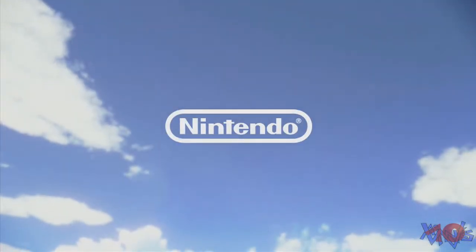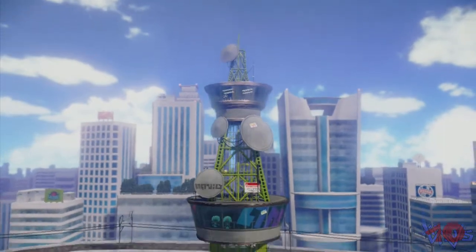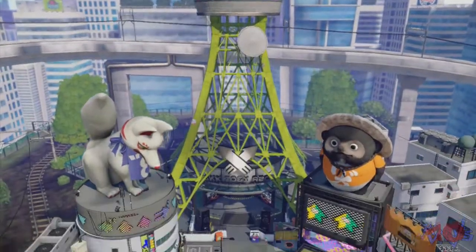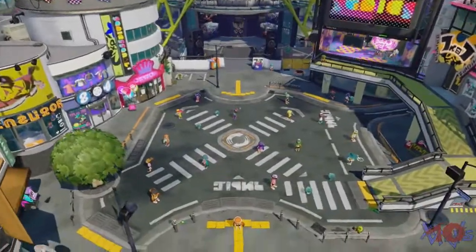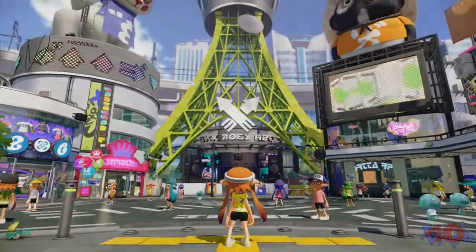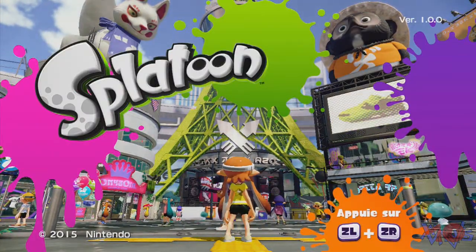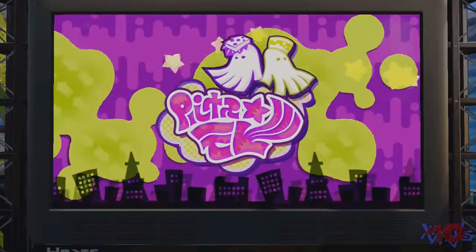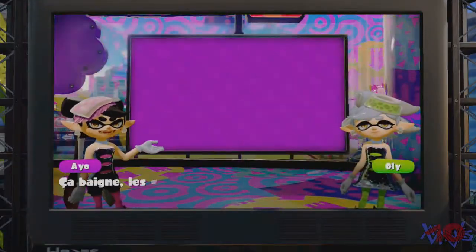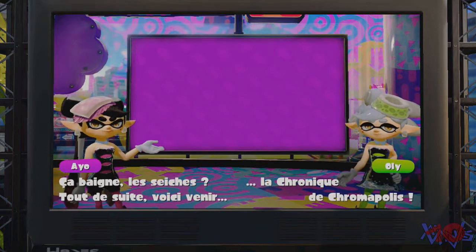On va tout de suite changer un truc, parce que j'aime pas utiliser le gyroscope. Je préfère jouer au joystick droit. On a une petite cinématique. Donc on appuie sur ZR. Ça baigne les sèches. Voici venir la chronique de Chromapolis.